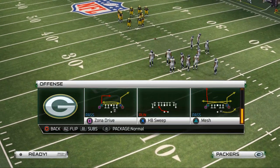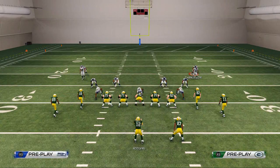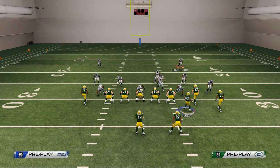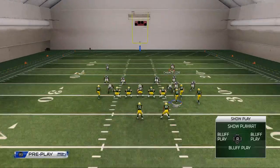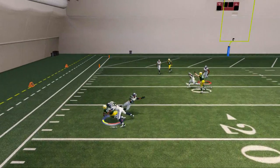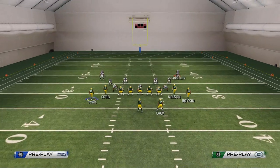The shotgun tight formation is very good for beating man coverage. The first play we're going to discuss is the Zona Post — this is the base play, and we'll show it against two-man under. What I like to do with this play is put my running back on a streak, motion my left outside receiver James Jones across the formation, and put Jordy Nelson on a smart-routed in route. The first read is the slant route to James Jones coming across the formation, which can beat man coverage and many other defenses. The crossing routes this year are very good.